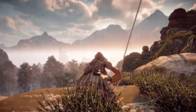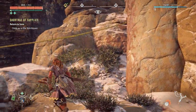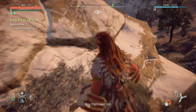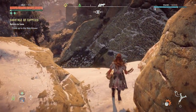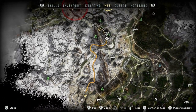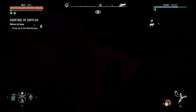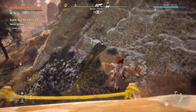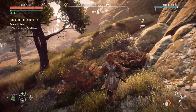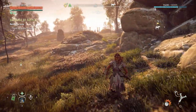That is so awesome! Okay, what now? We need to return to Sona and climb up to the watchtower. Let's go back — there's a strider. Let's grab one. I'm not going to fast travel, I want to see the world a bit, so I'd like to go for a quick ride.